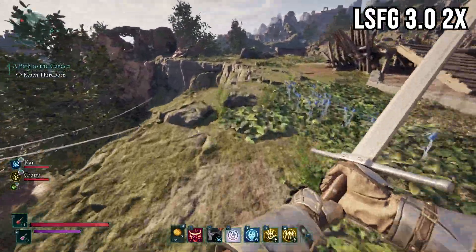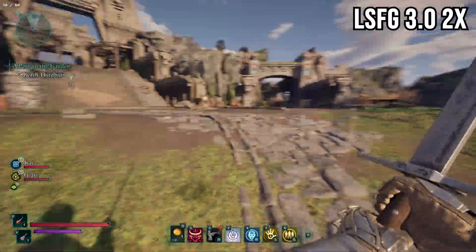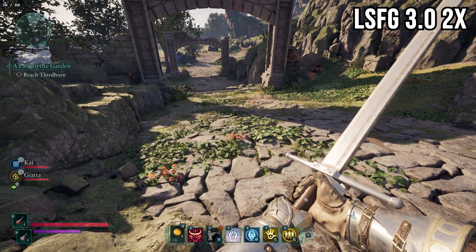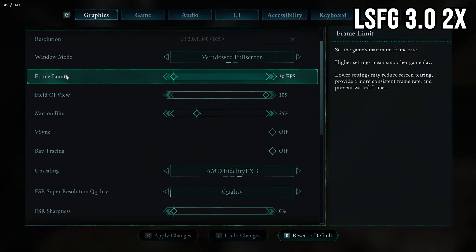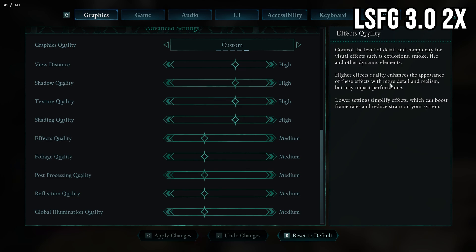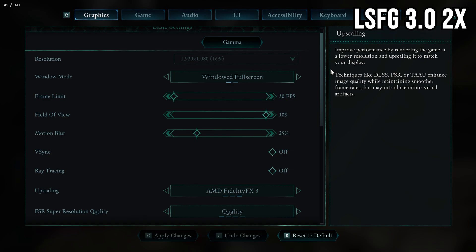LSFG 3.0 is not as bad as people are making it seem. We shouldn't need frame generation, but sadly that's the world we're in. I personally have over 10 hours playing with LSFG — it does not hurt my eyes. There is some ghosting, but it's not horrible. My settings: frame limit at 30 FPS, upscaling at FSR3 quality — that's pretty much it. My game still visually looks amazing, I get the extra 10 FPS from FSR3, lock to 30, then double it to a solid 60.